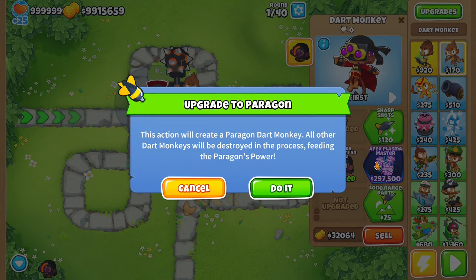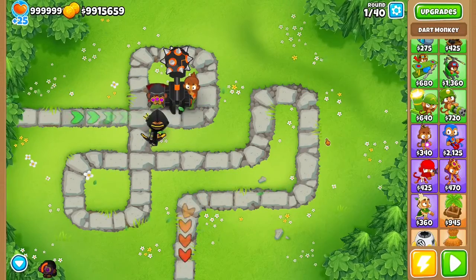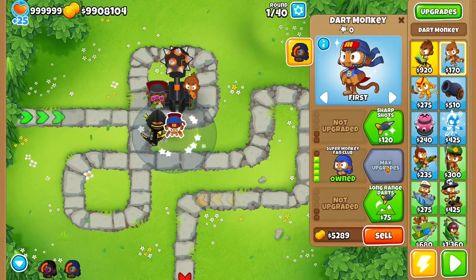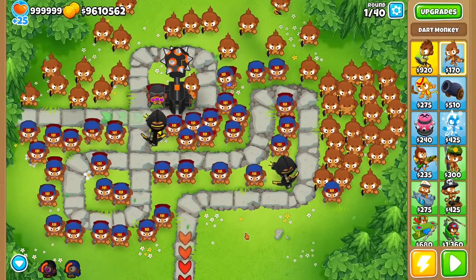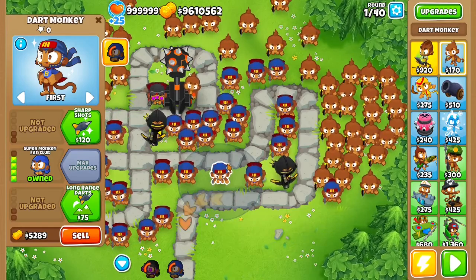This action will create a Paragon Dart Monkey. All other Dart Monkeys will be destroyed in the process. Oh, it's kind of like the Super Monkey. So I guess we're just going to spam a lot of Super Monkey fan clubs. I got tired, so all I did was get a bunch of Dart Monkeys and a lot of Super Monkey fan clubs.